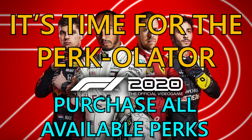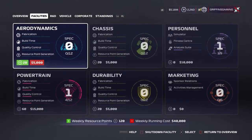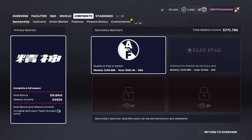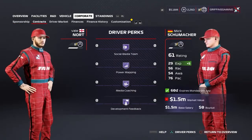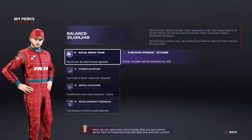Hey guys, welcome back to Griffin's Gaming Guides. Today we're going to go after another F1 2020 trophy — it's time for the Percolator, where you need to purchase all available perks in Driver Career or My Team. This is a silver trophy and also a 30 Gamerscore.